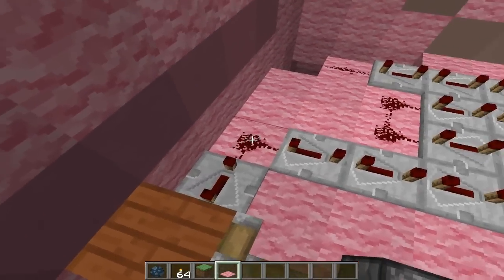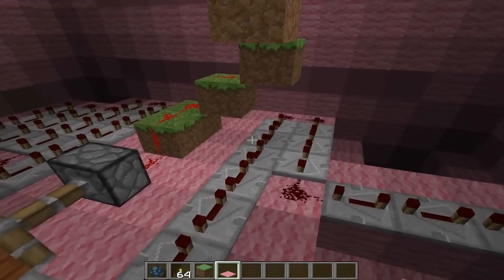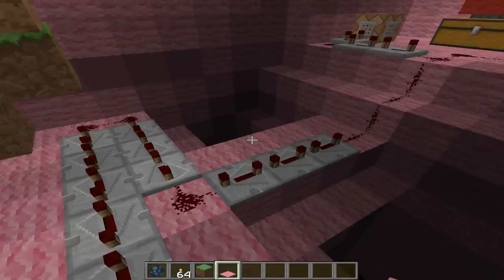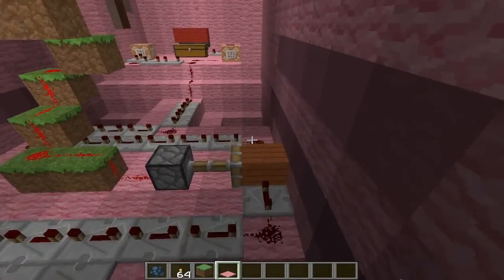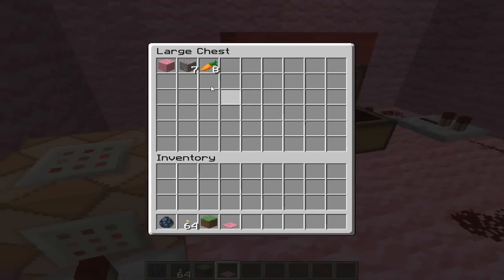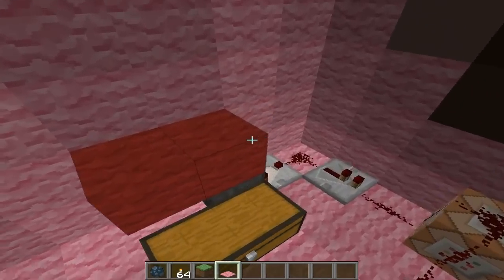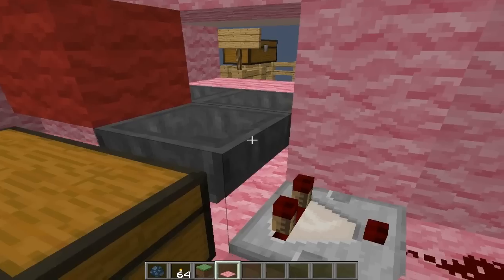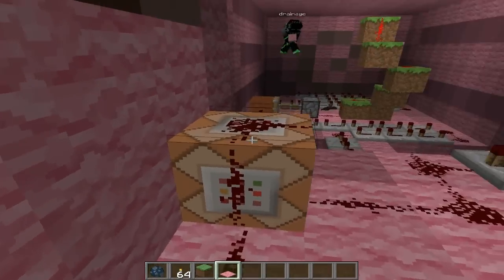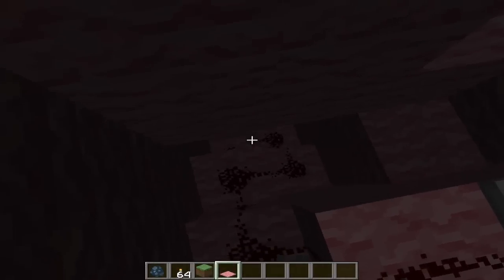This part is the night activator. So when it's night, the redstone cannot pass and you cannot feed him. You can see this chest — when you put the items here, this comparator activates and the redstone continues all the way over here.